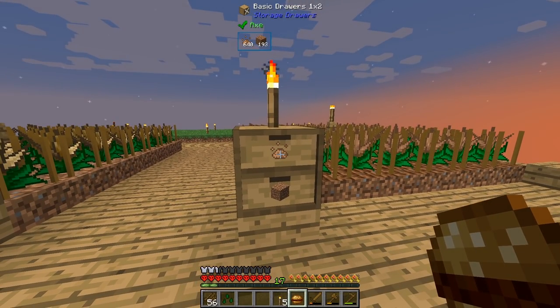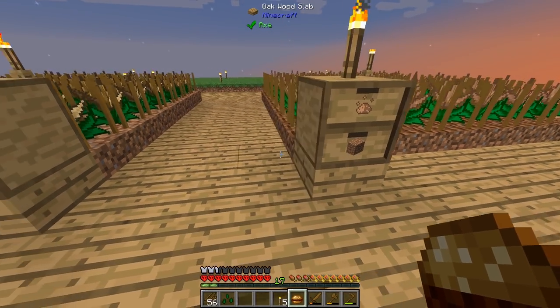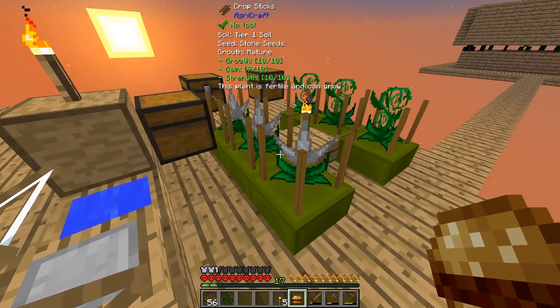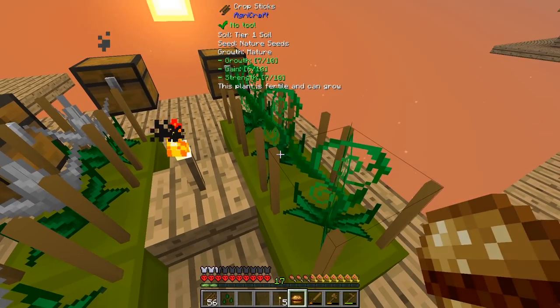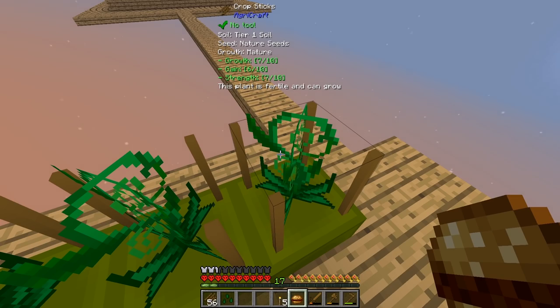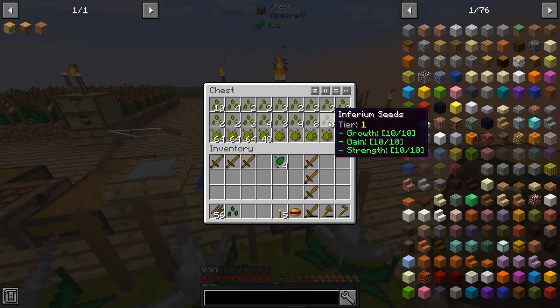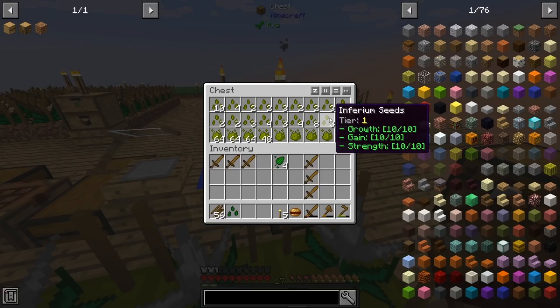Like I said last time, I'm going to put the essence and then whatever the actual thing creates below it. So for example, here I've got some stone seeds. Currently I'm kind of just upgrading all of these so I can get them all to 10/10/10. But in this chest right here, I've already got a 10/10/10 for the Inferium, which is pretty good.